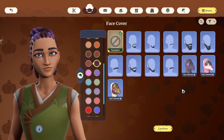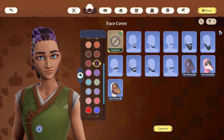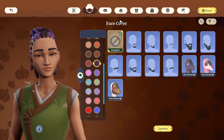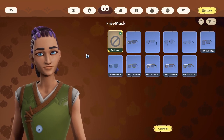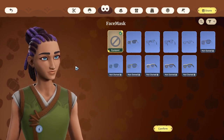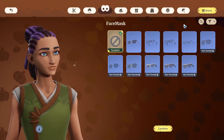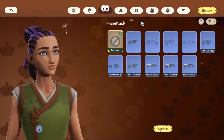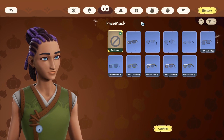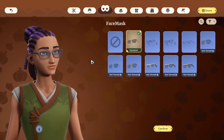I can't show you the masks because they're part of an outfit only available in the premium store with real money. We also have more glasses to use now. Previously the only available glasses were just one pair, and now we can choose from four different types.